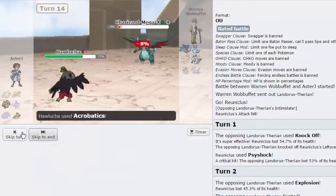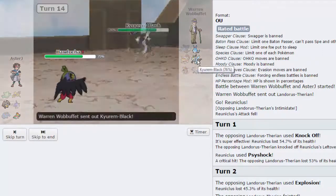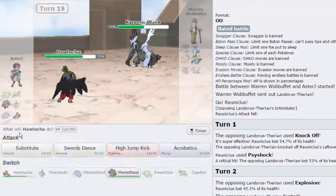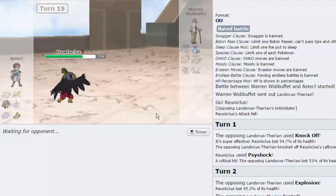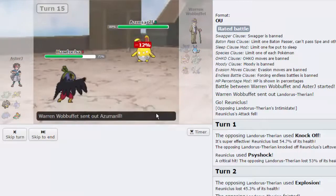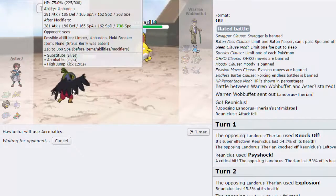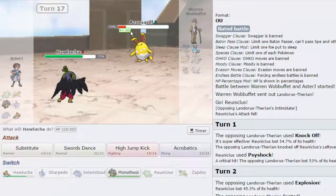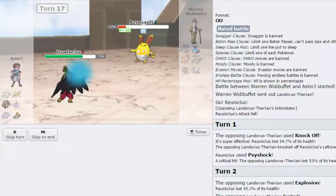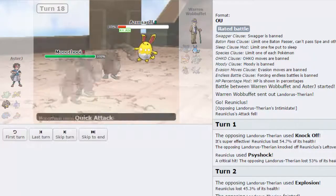I assume Azumarill is gonna come in because I really think Kyurem is Scarfed — there's nothing else it can be. But he brings Kyurem in. I have my Unburden active — I'm gonna go for High Jump Kick and knock this thing out! We knock out Kyurem. I don't understand that play. Even if he's Belly Drum, what is that? This Acrobatics is gonna do too much — base 110 attack, it's gonna do 48%. He'll get the Citrus Berry, but he's gonna be in range of Quick Attack. He's at 15% — that's GG. He can't be over 18 speed. We click the right move and that's GG.